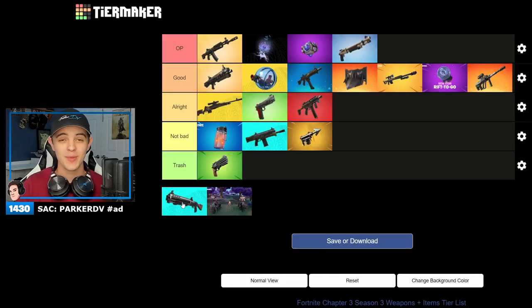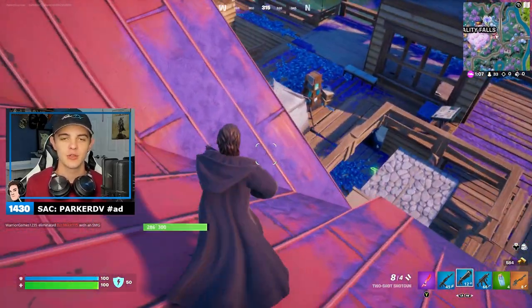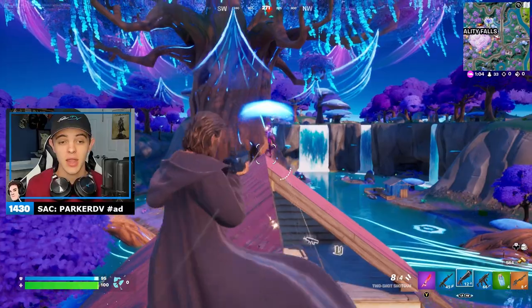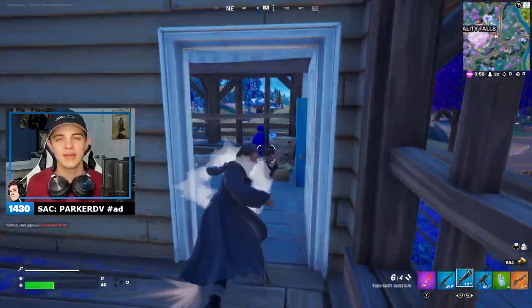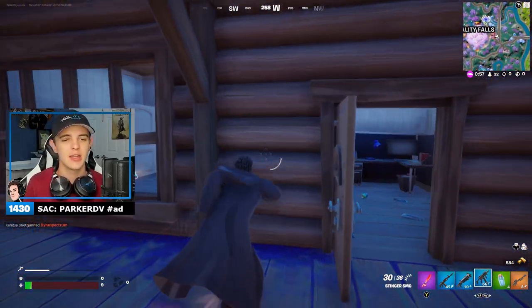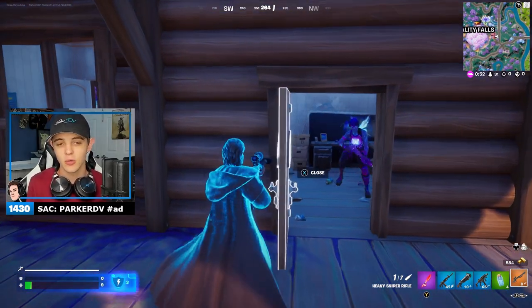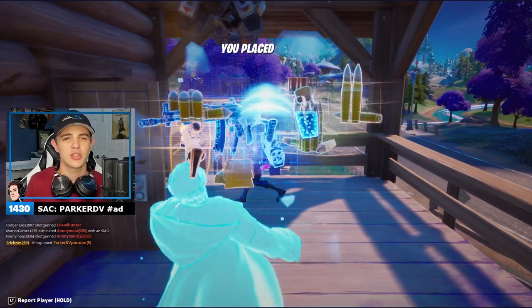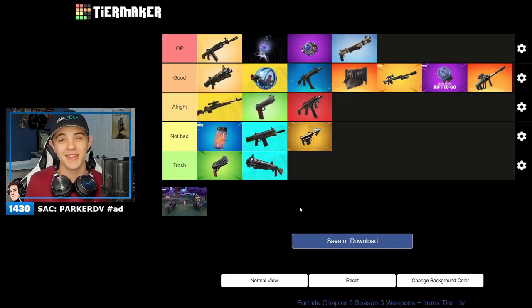Our last new weapon of this season is the two-shot shotgun — it's under trash. Every time I use this I die in any up-close battle. It takes so long to shoot between each round and the damage is so low. You would think for a weapon that takes so long to shoot, the damage would be high — if you hit that one shot, they're done. But no, the damage is so low, and by the time you're ready to shoot your next shot you're dead. I just do not like this gun at all. I hope you guys agree because my experience has been terrible.